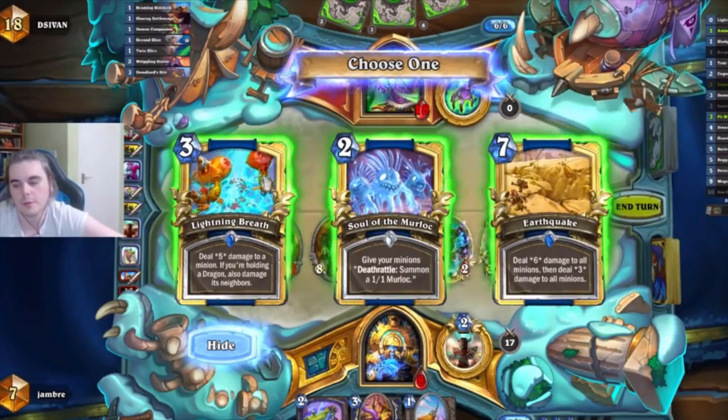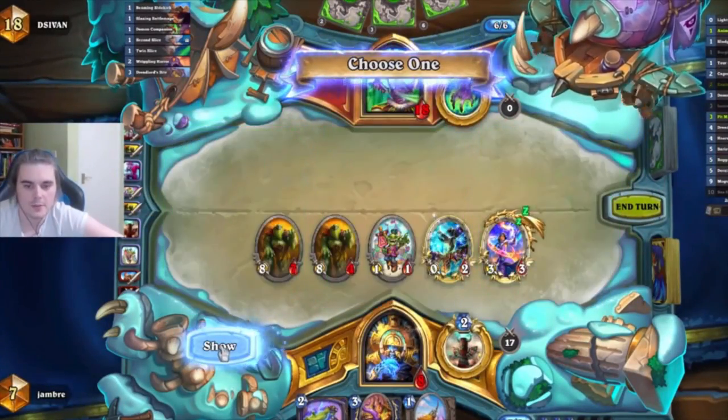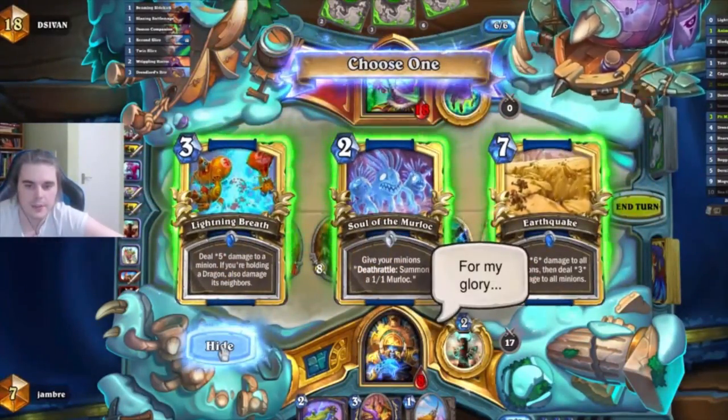One card that can be particularly annoying for you is the 2-mana Taunt — the Brawler — simply because a Mogu can't value trade it and can't value trade anything behind it because of the Taunt. If you have a weapon equipped and they've just played a Brawler, it could be a good idea to take that thing out as quickly as possible. Also keep in mind it's not worth trying to go for early board control — things like Sludge Slurper and Tour Guide aren't going to put a dent in Demon Hunter's board control. Try to go for the main four cards: Coaster, Sea Giant, Mogu, and Lightning Bloom. If you have any of these in the Mulligan, always keep them. Keeping double Giant or double Mogu are incredibly powerful options.